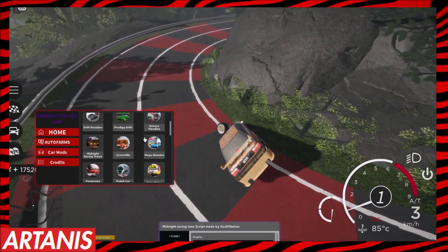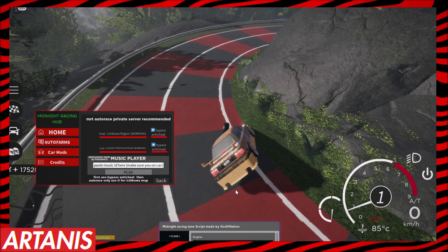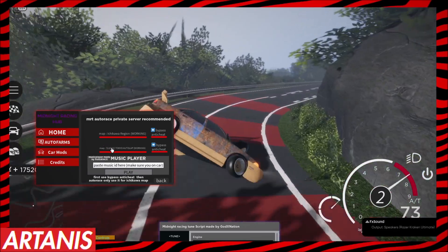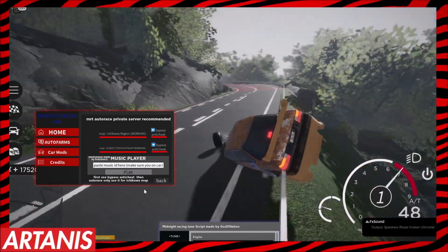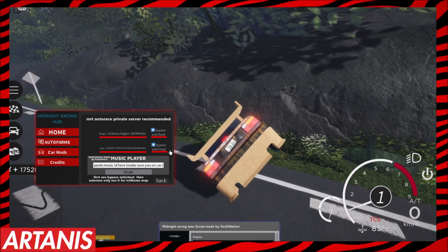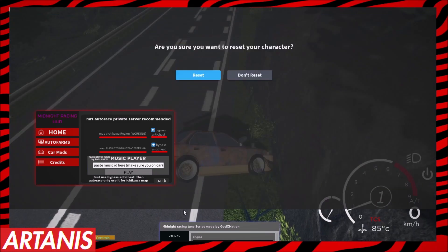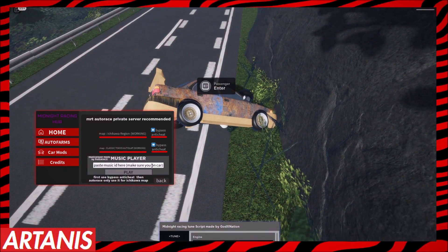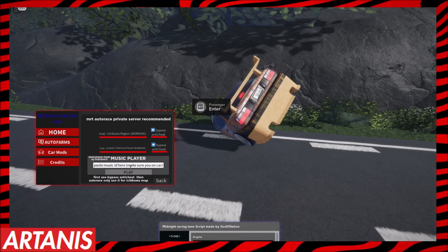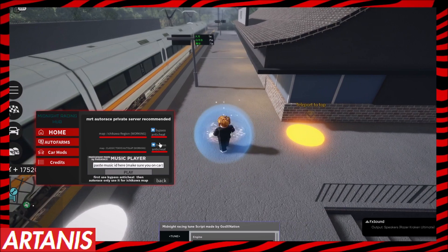If you go to auto farms and scroll down a little bit, we have Midnight Racing Tokyo right there. Click it and you get a lot of different options. We have auto farm for the classic Tokyo map, so you have to be on that map to use it. I'm on the Ichikawa map right now, so I want to reset and get out of my car. This also plays music for the whole server, which is nice.